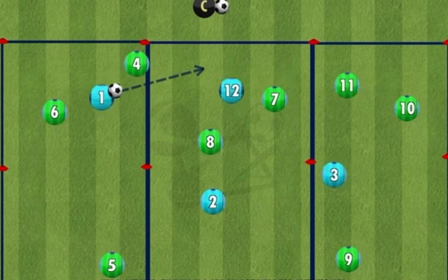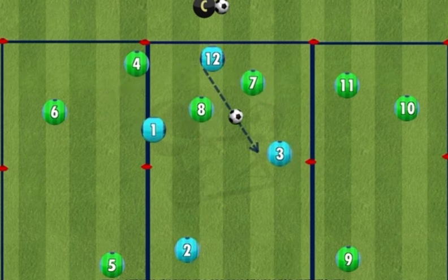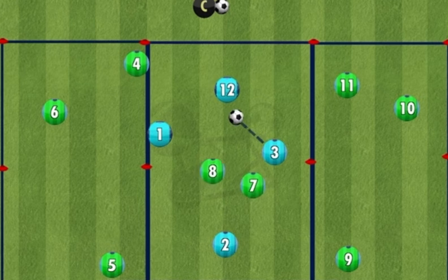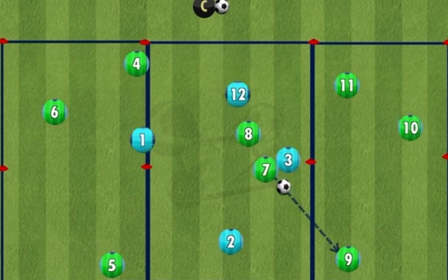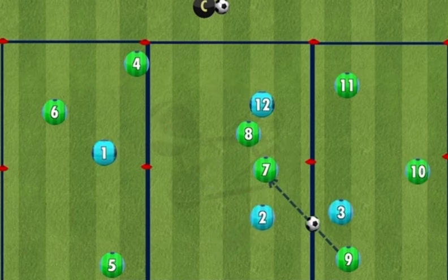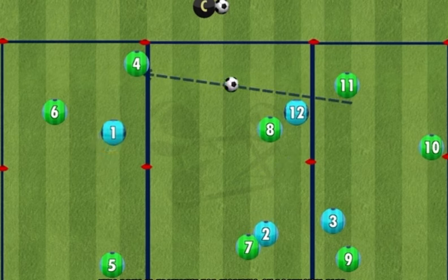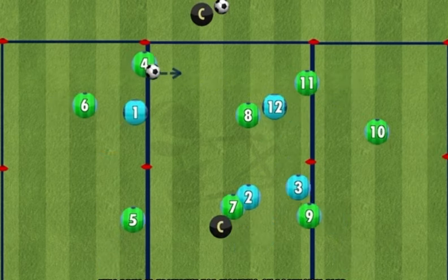The two central midfielders are responsible for winning the ball back and playing quickly out to one of the end boxes. The coach can introduce points such as 10 passes for the green team and 5 passes for the blue team to score a goal. This drill is excellent for working on positional play in relation to the ball and composure under pressure.